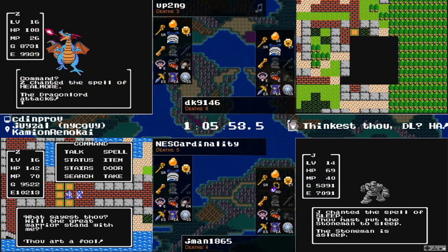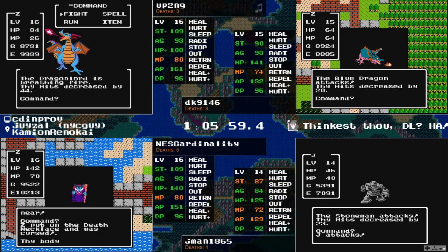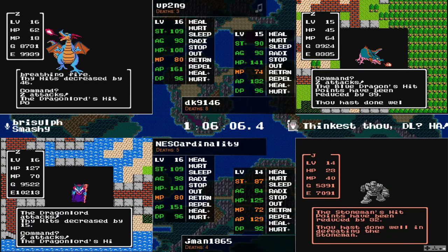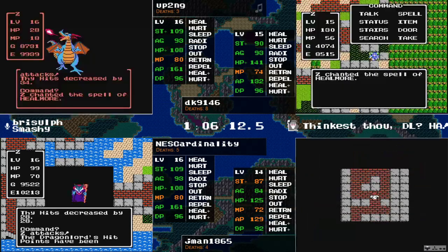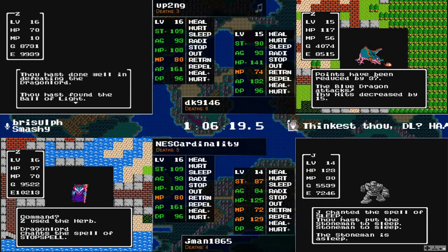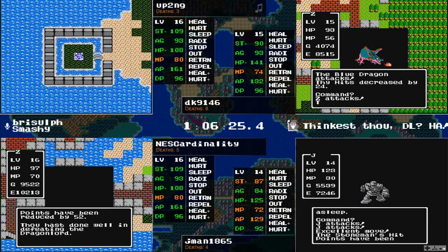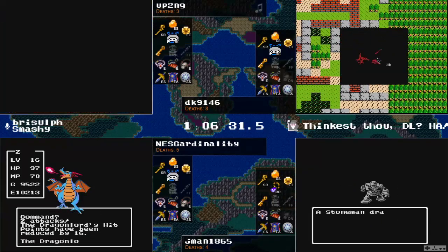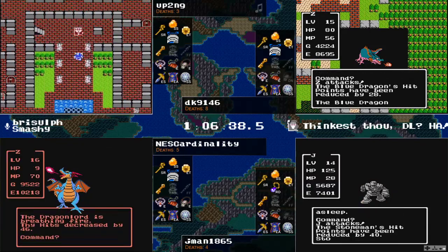Two straight minerals of 15 — that is just some awful luck right there. Even a 22 is slightly below average — these rolls are not good for up2ng. Oh, and 18. He's getting into a danger zone, going to need the rolls to start really going his way. NEScardinality has put on the Death Necklace as well. There's another 22. Up2ng down to one Heal More — should still be good based on the numbers, just fine and dandy. GGs for up2ng — once you get into these really high APs the number of Heal Mores you need just goes way down.